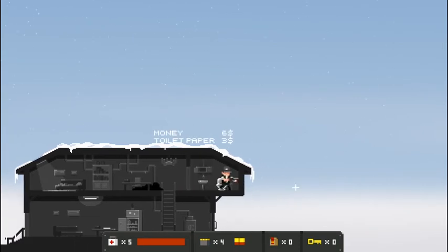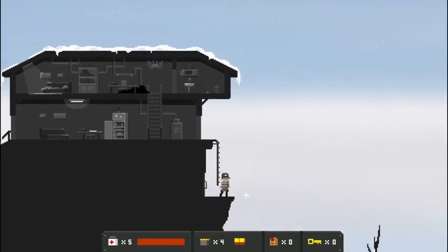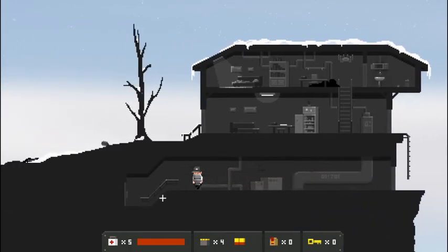Money, toilet paper. We'll just take it with us here. Through this door, down the ladder. On the edge of the world, into what looks like their basement or some sort of underground tunnel. Down another ladder to another door.